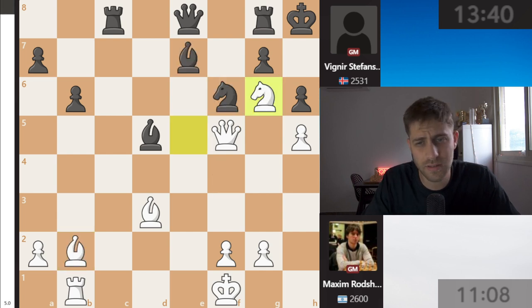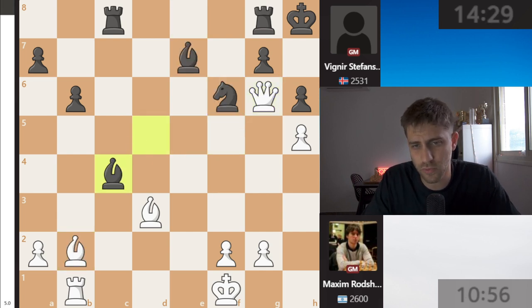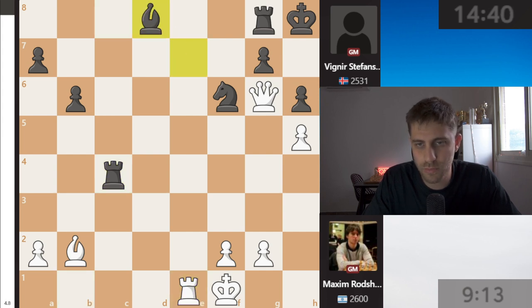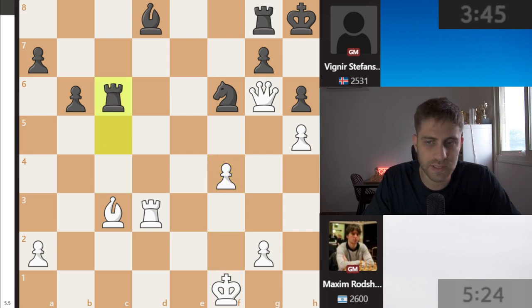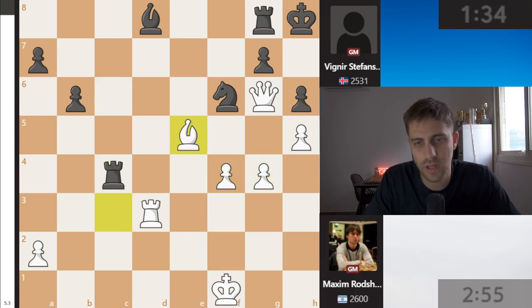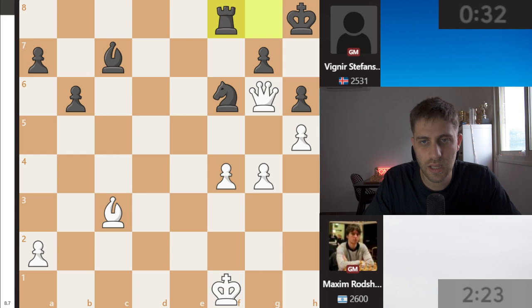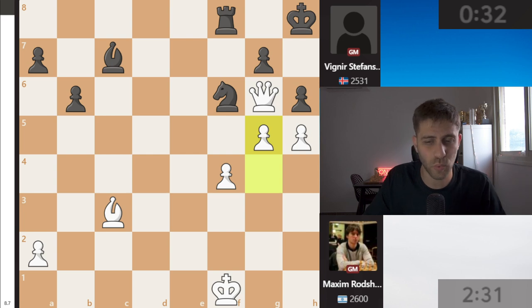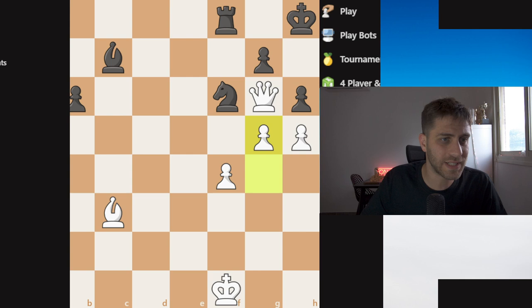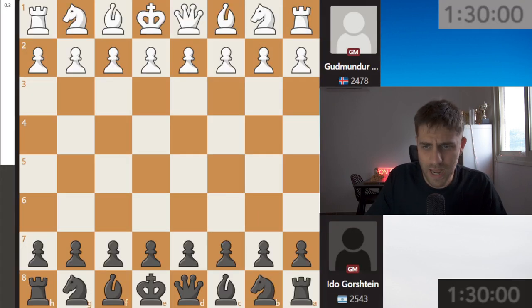He took it - queen takes, queen takes, bishop c4, bishop takes, rook takes, and rook e1. Bishop d8, rook d1, bishop c3, and rook d3 - very slowly progressing. There was still some time on the clock. After g4, bishop e5, rook c3, takes, takes, rook f8, g5, bishop d8 was played with about half a minute on the clock. And that's it - Maxim Rochstein brings home a very important win with the white pieces in the match Israel against Iceland.